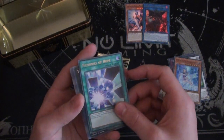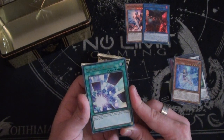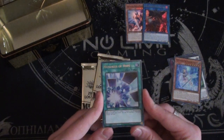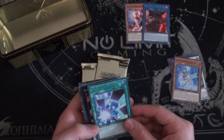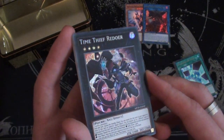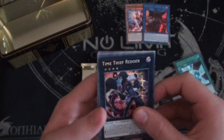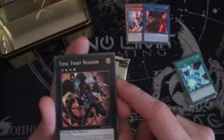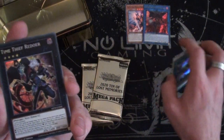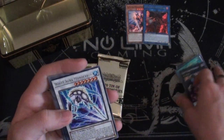Memories of Hope — this is the Number card stuff. This might be worth running in Utopia Exceed decks because it allows you to draw cards equal to the number of Number Exceeds with different names you control, and Numeral Network puts out three to four on a single turn. And a prismatic secret rare — Time Thief Redoer. This actually looks really nice, but I might prefer the super rare out of the OTS pack. Time Thief Redoer does look nice though.